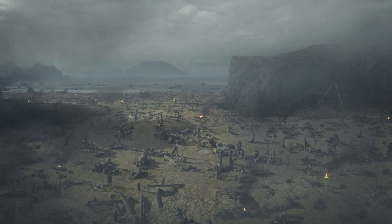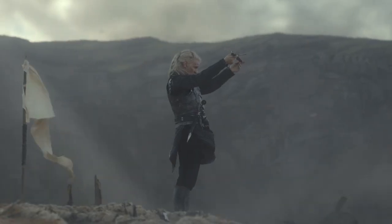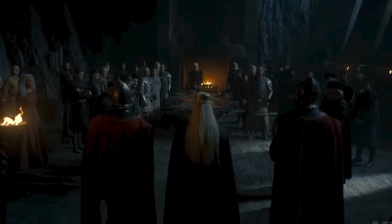During episode 3, when they were explaining what happened to Crabfeeder, there were a lot of theories that Crabfeeder was secretly one of the bastards or second sons of House Seltagar, because their house's sigil is a crab. We'll probably see a version of the Seltagars later in the show, because the current lord of their house joins Rhaenyra's Black Council.